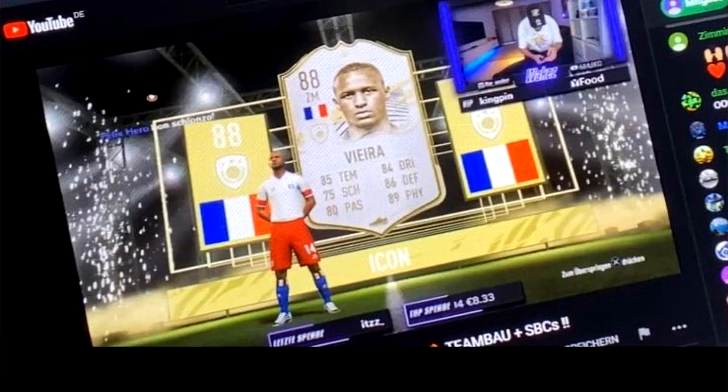Moving on with the pictures, we have another guy who got an icon. I don't even know who this guy is — no disrespect, I legit just don't know. But he managed to pack Patrick Vieira, which is a pretty sick pull. That is one of the best cards that's going to be in the game for quite a long time, probably around until Team of the Year time.